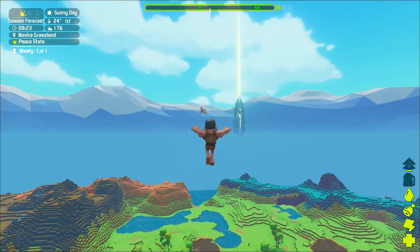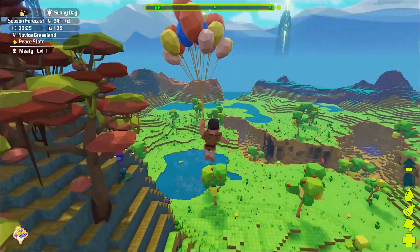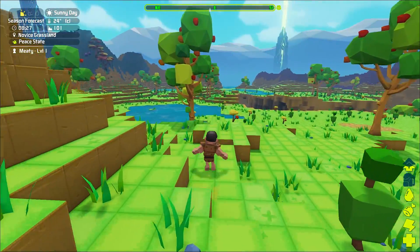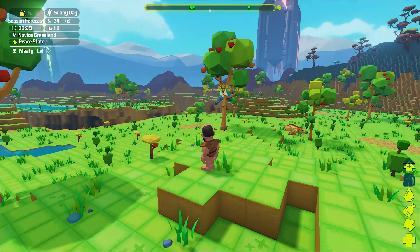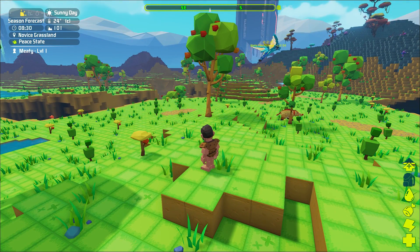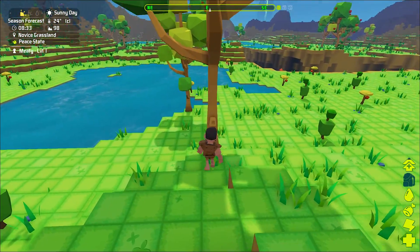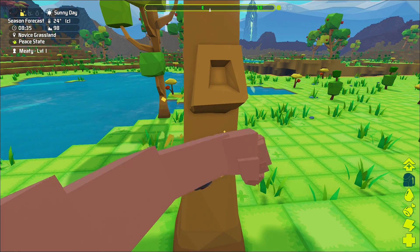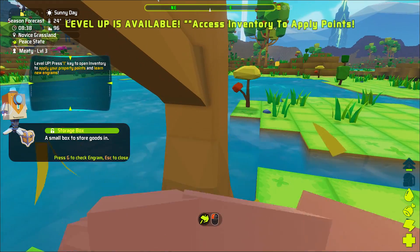So this game — look at that, it goes underneath. We're coming in hot. I'm kind of buff, I'm just saying. This is ARK in pixel format. So we're gonna check this thing out. We have first person and third person — I think we'll play a little first person here at the beginning. Storage box, got some level ups going.